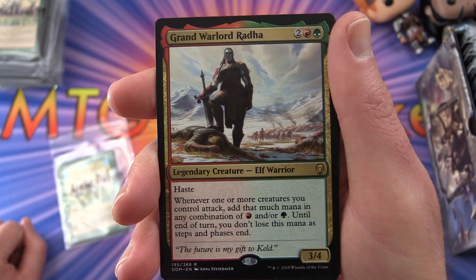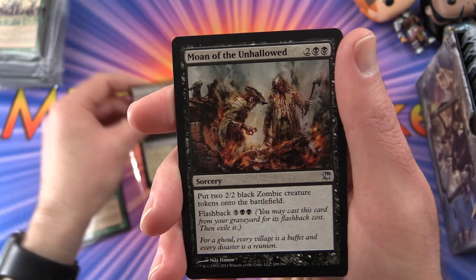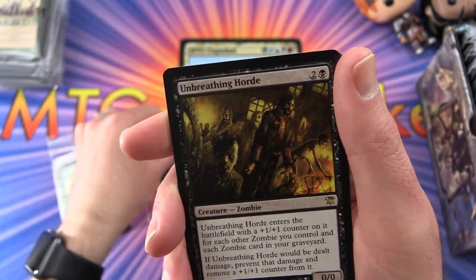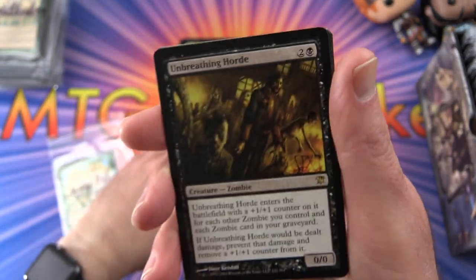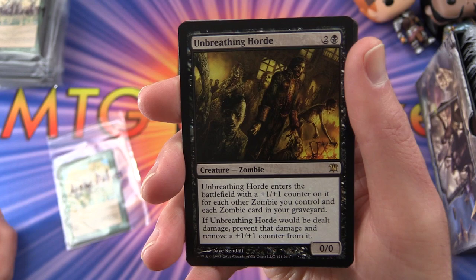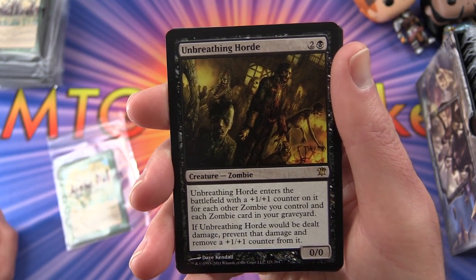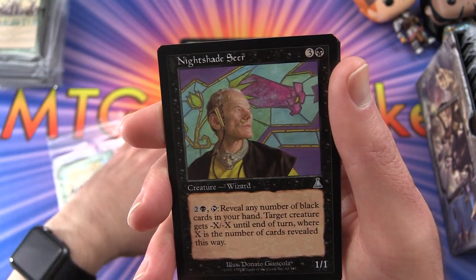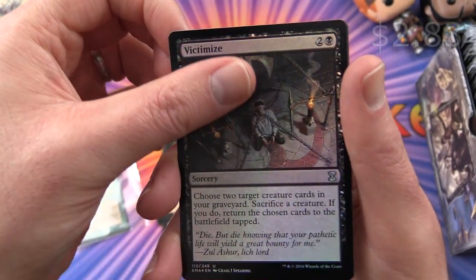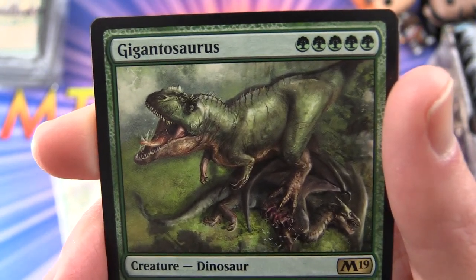Lou's uncommons include: Forsaken Sanctuary, Moan of the Unhallowed from Innistrad, and Unbreathing Horde — another rare! So Lou probably ends up with four rares at least. Unbreathing Horde is a zero-zero zombie for three mana that enters with plus-one-plus-one counters for each other zombie you control and each zombie in your graveyard; damage to it is prevented and a counter is removed instead. Lou also gets Nightshade Seer. The foil is Victimize.